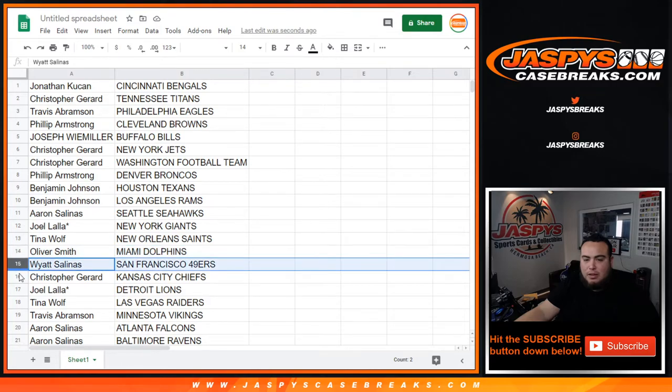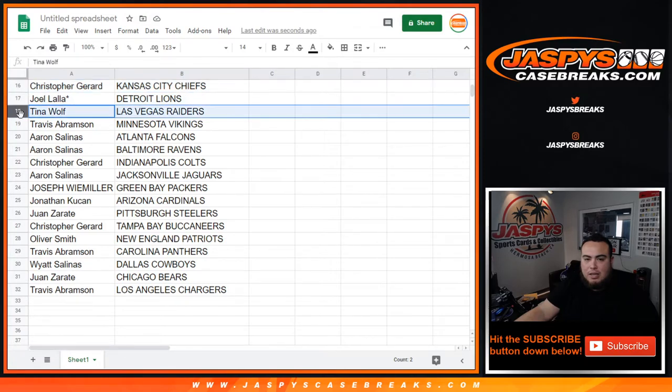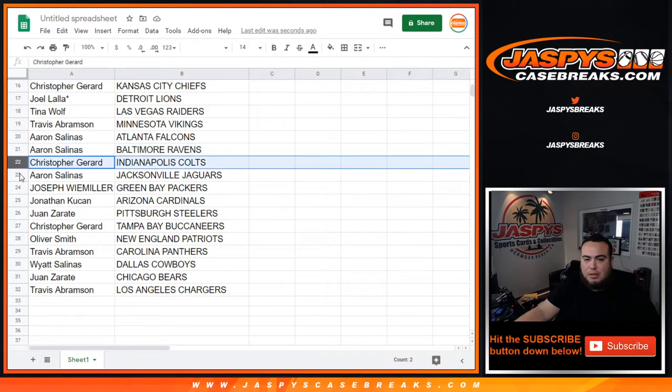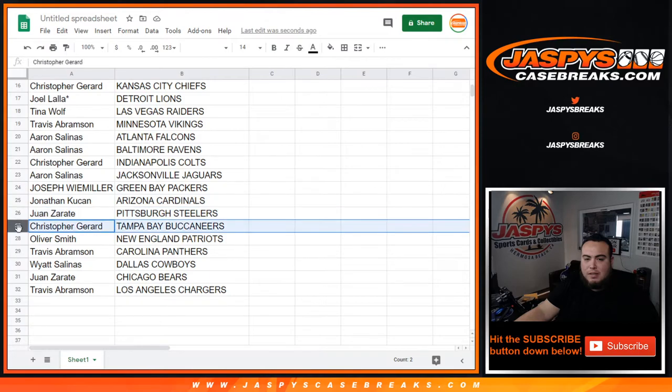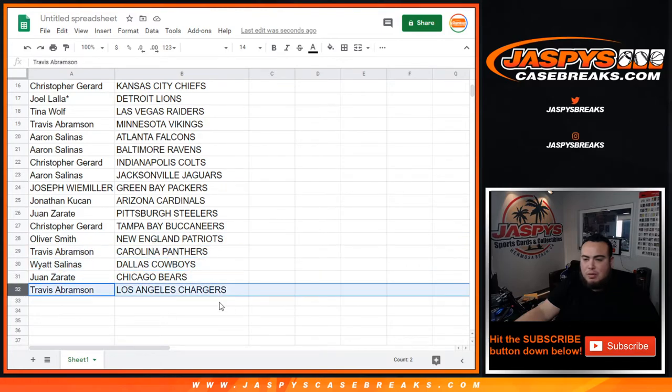Bangor down to the Chargers, Phillip with the Dolphins, Wyatt with the 49ers, Christopher with the Chiefs, Joel with the Lions, Tina with the Raiders, Travis with the Vikings, Aaron with the Falcons as well as the Ravens, Christopher with the Colts, Aaron with the Jaguars, Joseph with the Packers, Jonathan with the Cardinals, Juan with the Steelers, Christopher with the Bucs, Oliver Smith with the Patriots, Travis with the Panthers, Wyatt with the Cowboys, Juan with the Bears, and Travis with the Los Angeles Chargers.